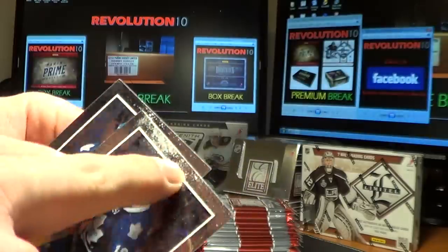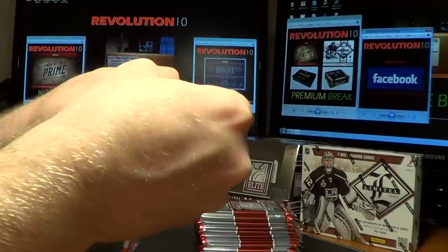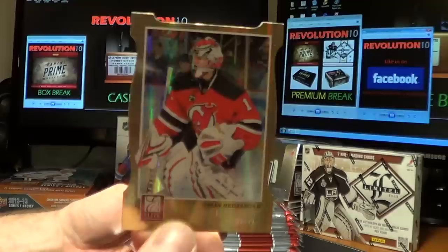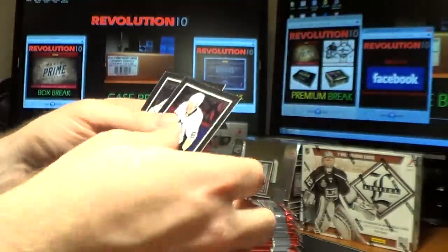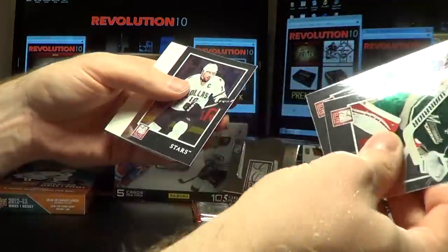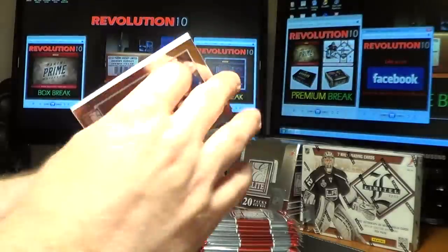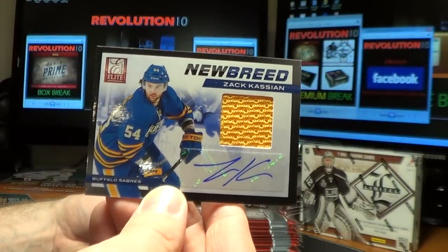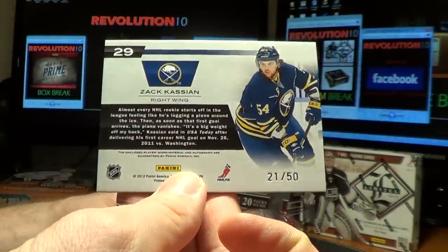These cards are like dirty right in the pack — it's really strange, bad day at the Panini factory or something. We've got a Status Parallel card for the Devils, Johan Hedberg, numbered 88 of 99. And here's a nice hit — we have a New Breed Auto for the Buffalo Sabres, Zach Kassian, cool yellow swatch on this one, numbered 21 of 50. Nice card for Buffalo.